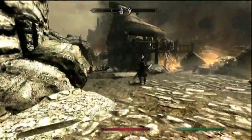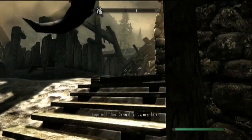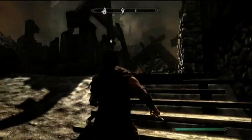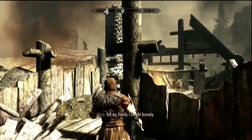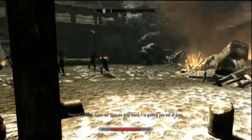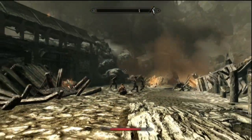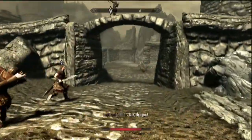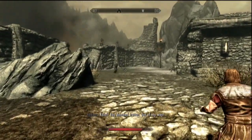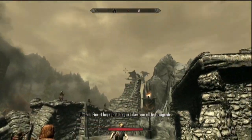Pretty quick here, we're gonna be given a choice between the Imperials and Stormcloaks — Hadvar or Ralof. Hadvar, the Imperial, is going to go through the left door, and Ralof is going to go through the right door. The main difference between them is there'll be a small storyline difference as you progress through the Civil War questline. The one real difference I've seen is that the Imperials only give you access to light armor here, and the Stormcloaks give you access to both kinds — light and heavy armor.